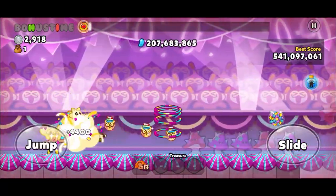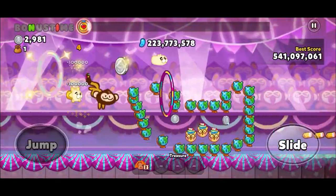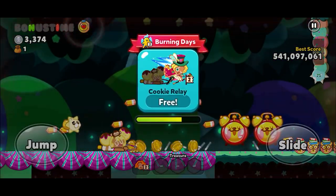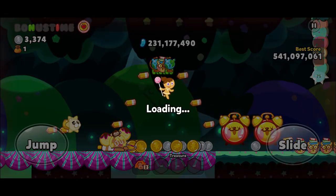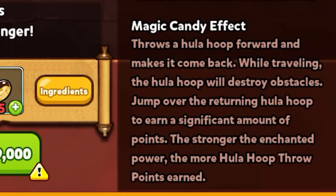Banana is definitely worth it. Giant mode is available if you're going to be running the skill, so that is perfectly okay. A 231 million score for our first go with just max pet and max cookie — not bad. The candy throws a hula hoop forward, makes it come back and travel through obstacles, so jump over the returning hula hoop to earn points — that is key.